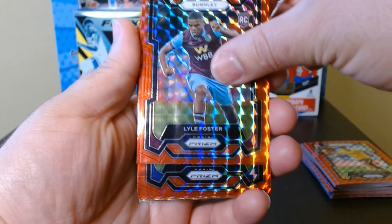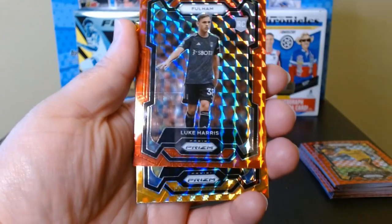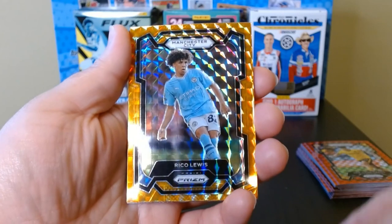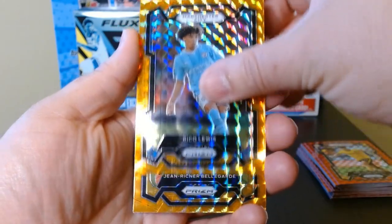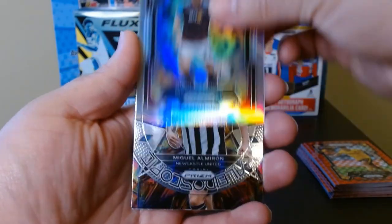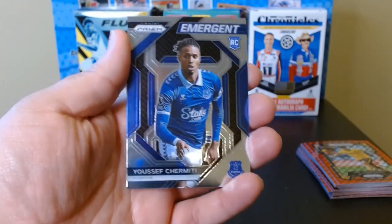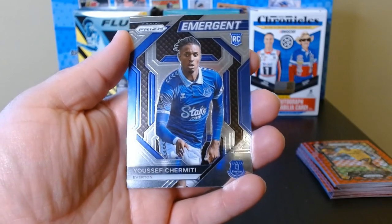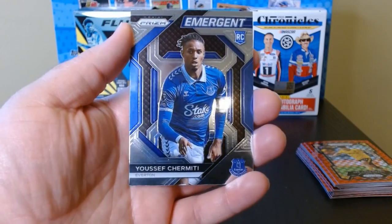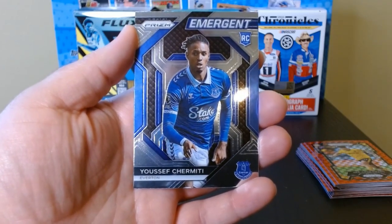I'll go over the rookies and a few other parallels we got. From the people I know in the product, this was probably a huge dud in this blaster. But hey, you can't win them all. I like the orange parallels, and we got the silver of Nicolo, and then the inserts — the Kaleidoscope and the Emergent of Chermiti. That was Panini Prism Premier League soccer — hope you enjoyed it, consider subscribing, and I'll see you next time.